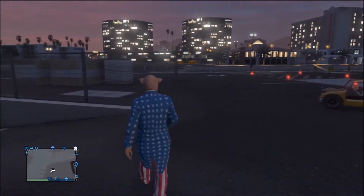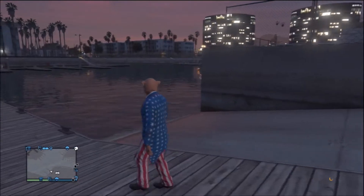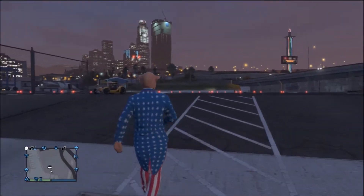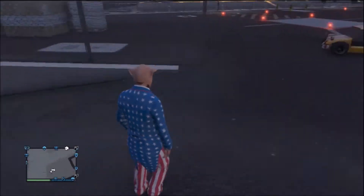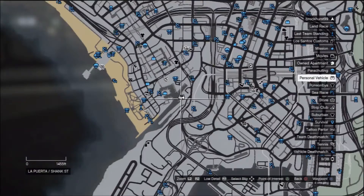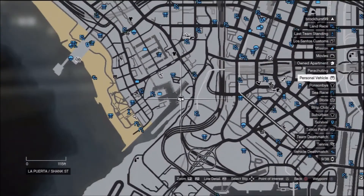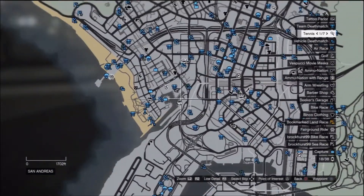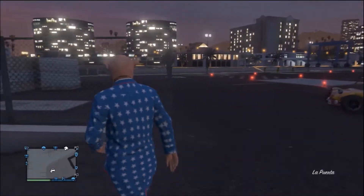Let's get on with the glitch. First you want to go to this part of the map. Go to this part of the map — it's a pretty well known place in La Puerta. If you look around it is actually the helicopter hangar. Just go to that place, look for the helicopter hangar and see the helicopters around.